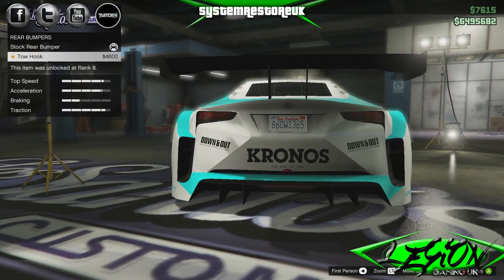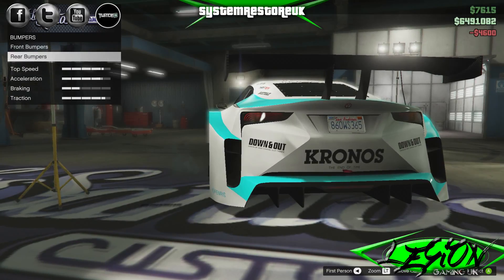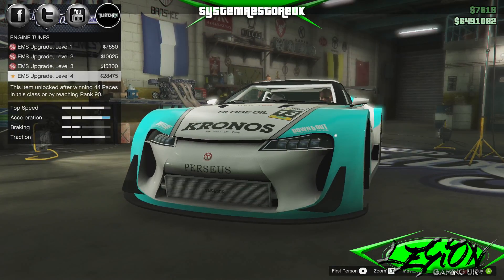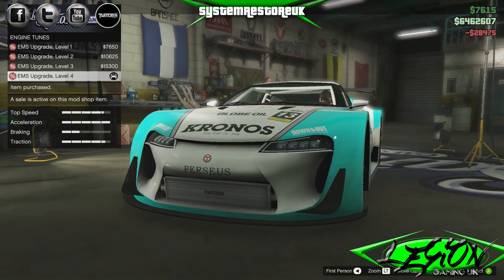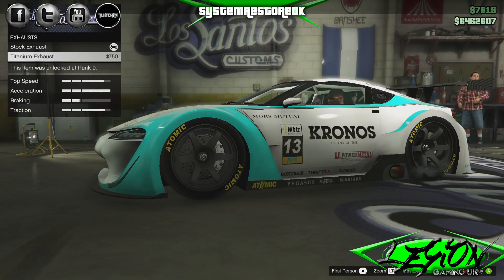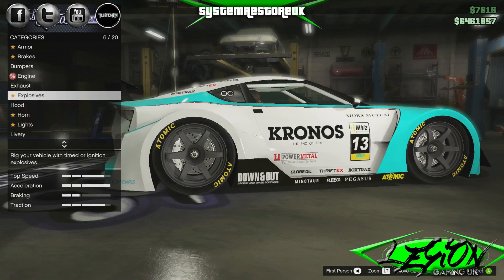Rear bumper — oh my God, $4,600 for a tow hook. Are you serious? Rockstar, you should be ashamed. EMS upgrade level 4, nearly 28 and a half grand — we'll have that. As you can see, everything's on offer at the minute so we've got a bit of money off, which is always nice. Exhaust — normal and titanium. The titanium one sticks out a little bit more, angled backwards, with a purpley-blue colour at the end of the pipes. And it's only on one side.